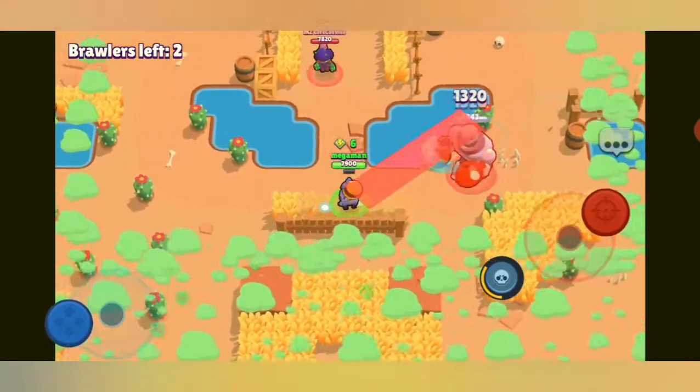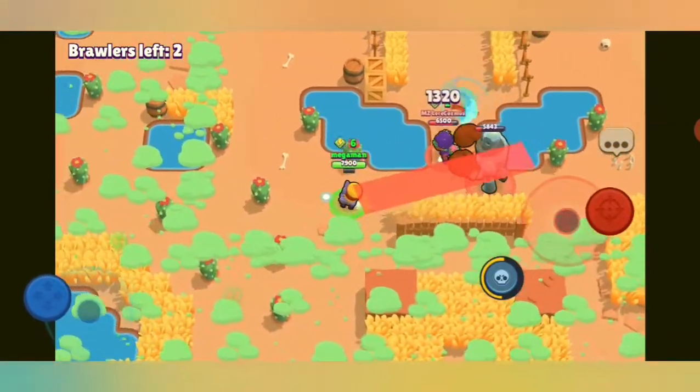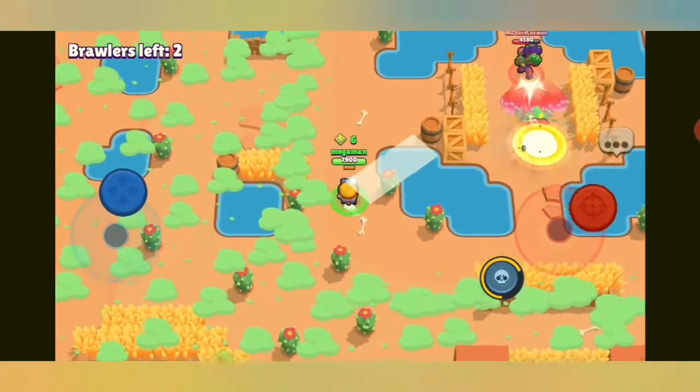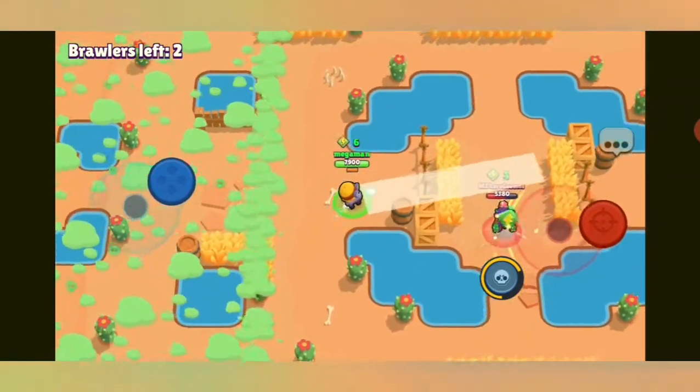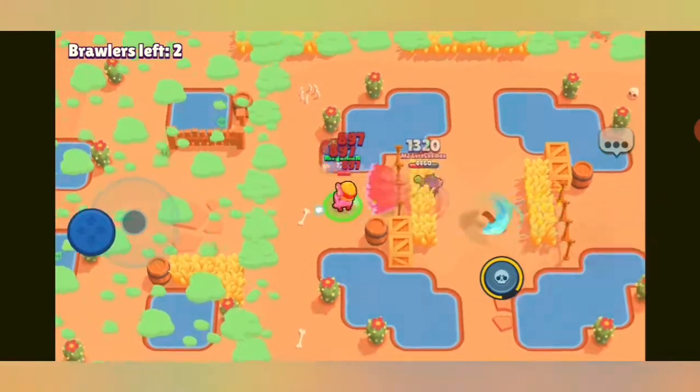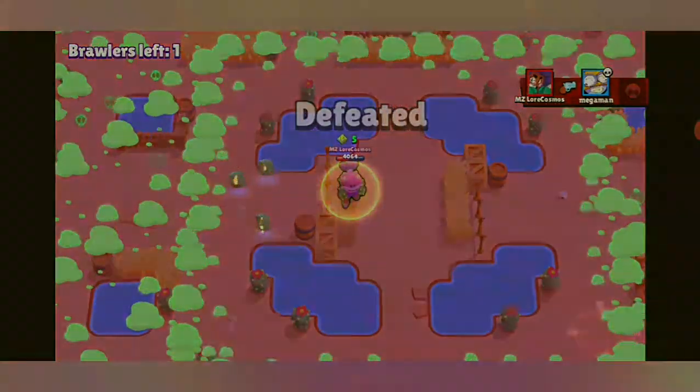There are so many power cubes left out here — it's like power cube paradise. The bot is just going to let me collect many more cubes. There's a Rosa — maybe the same one from the start or a totally different Rosa — and I just let her get me.